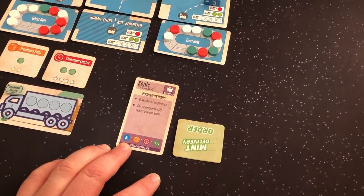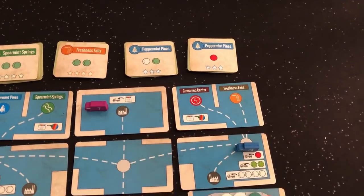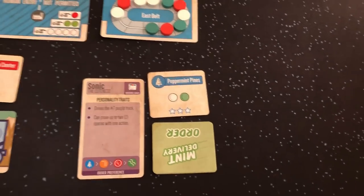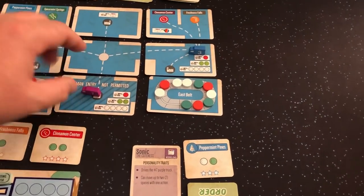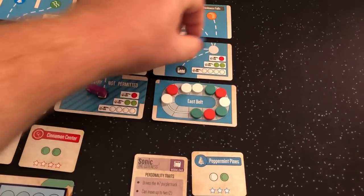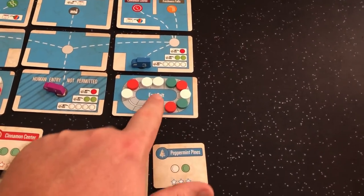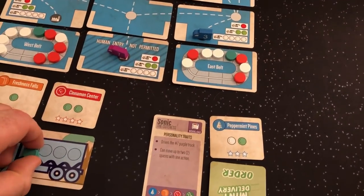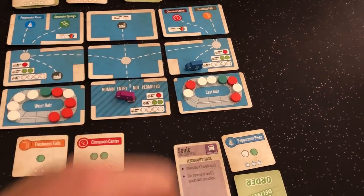Sonic is now going to load. Peppermint Pines is the top priority and we've got two Peppermint Pines. The tiebreaker is which is more expensive — they're the same — so the third tiebreaker is leftmost. She's going to take this one here. That's one action. Her second action lets her come all the way down to the conveyor belt's load area. That's killer for Sonic — she's getting an order and getting right to the loading area in one turn. My first action will be to move here, my second to load two green mints from the first four.